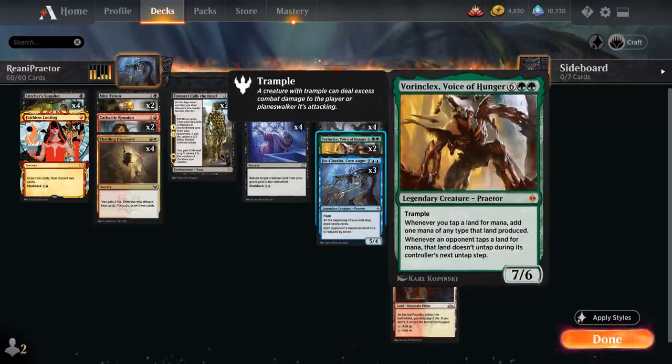Then we've got Vorinclex, Voice of Hunger, the original Vorinclex, an 8-mana 7-6 Praetor with Trample. Whenever we tap a land for mana, add one mana of any type that land produced, so we can potentially hardcast some of our more expensive black, white, and red creatures. And whenever an opponent taps a land for mana, that land doesn't untap during its controller's next untap step, so it severely reduces what the opponent can do.